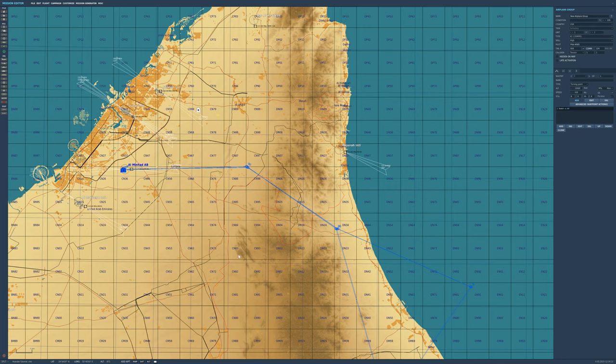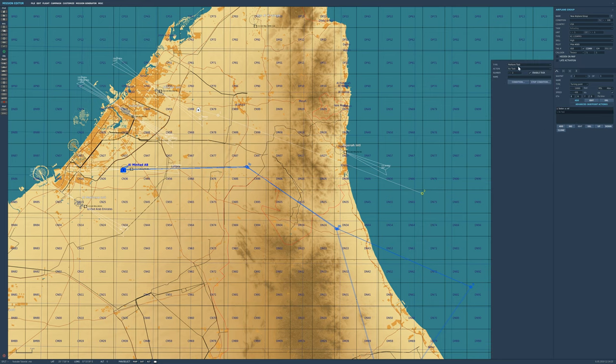We're going to set a second waypoint just out here. If you want a circular orbit, we go into advanced waypoint actions for waypoint 2, press Add, select 'Perform Task', and choose 'Orbit'. From there we check our speed.